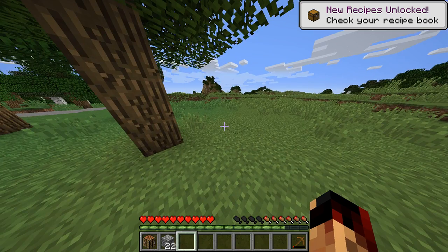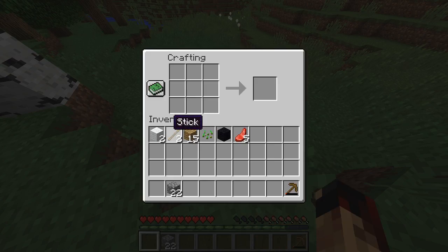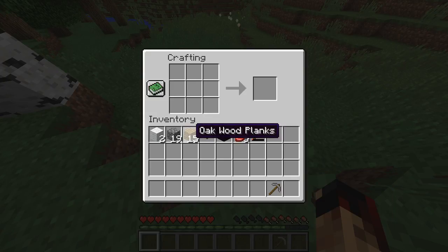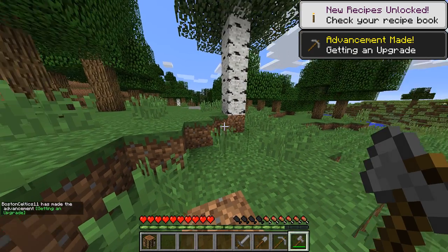Where's my crafting table? Oh, I picked it up. Let's go ahead and make ourselves a sword, a shovel, and an axe. And we just made our pickaxe. And last but not least, the sword. Let's pick up our crafting table and start chopping down some trees.